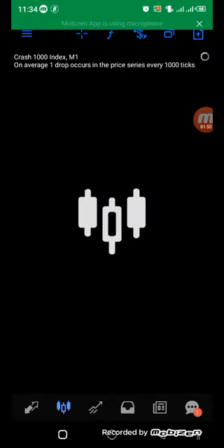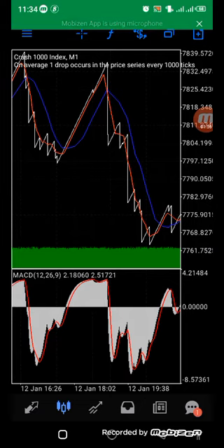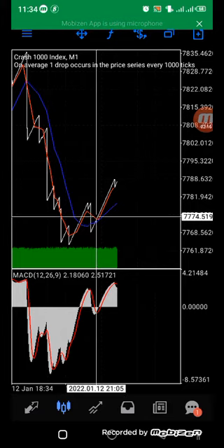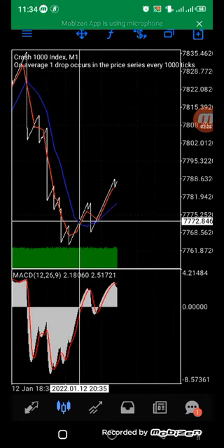Let's look for a different setup on the one-minute time frame. We have a sell here — price has crossed. We wait and take profit when it touches the blue line. That is really a good sum, about 30 to 40 an hour, getting this huge profit.